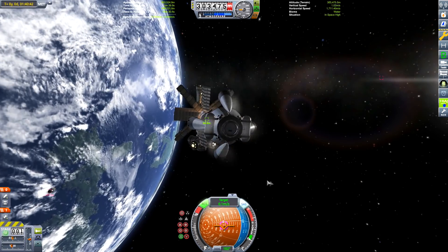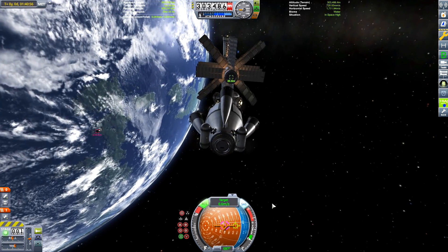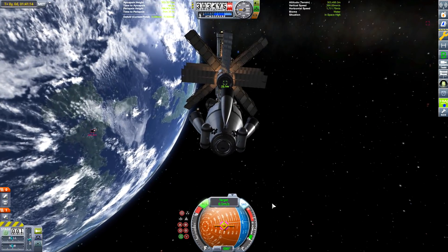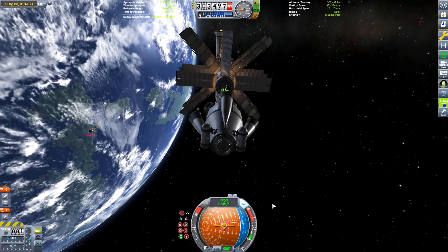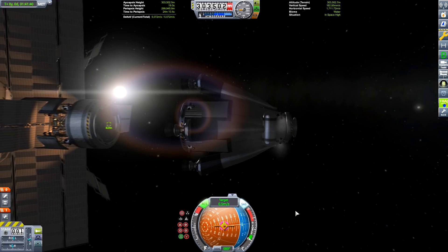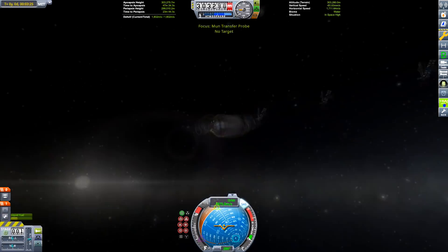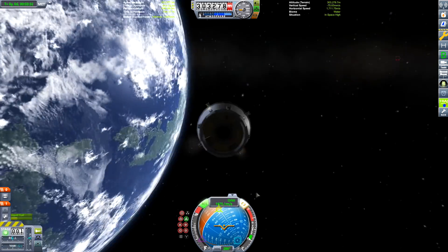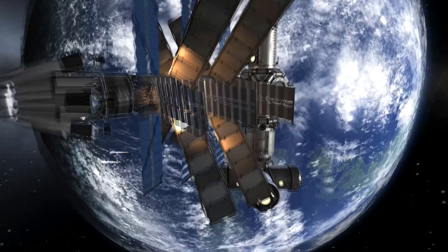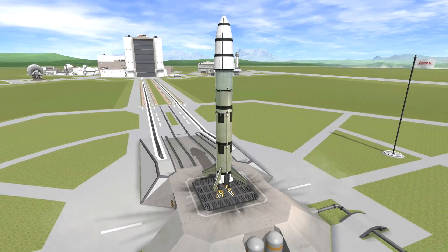You can see we've got a large docking port on one side — that's to dock it to the space station — and a normal docking port on the other side, and that is for us to dock the lander to it. As soon as we dock this to the space station, we'll launch the lander, rendezvous with the space station, and then see what we can do. I also need to de-orbit the space junk, because I've already left two probes up here without enough fuel to de-orbit them, so I'm going to have to do something about that.